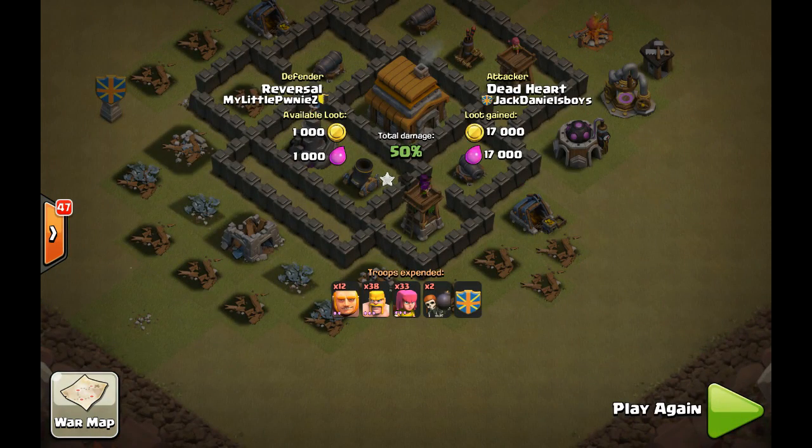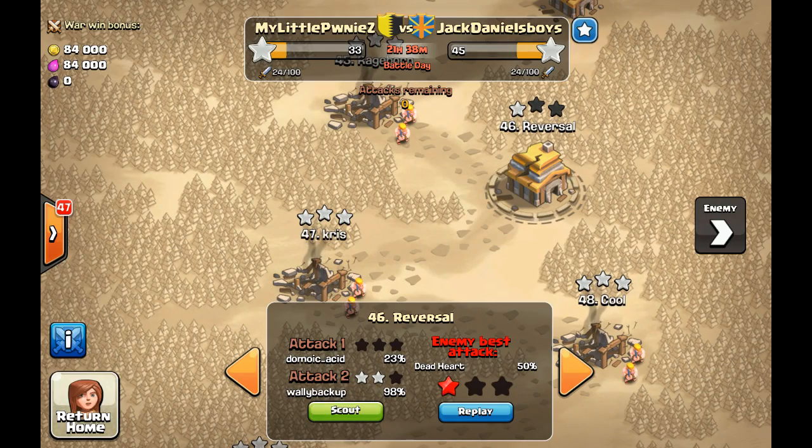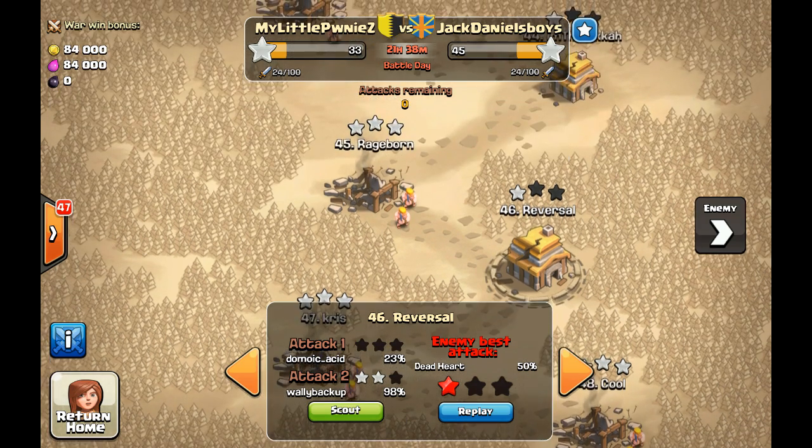In the end he does manage to get 50% but only just — there you go, a 50% on this base. I feel very confident about this base. If you're at town hall level five, feel free to use this layout. It's not mine — I take no credit for it. I have no idea who made it; someone actually sent me a picture online about this base that they got off YouTube as well.